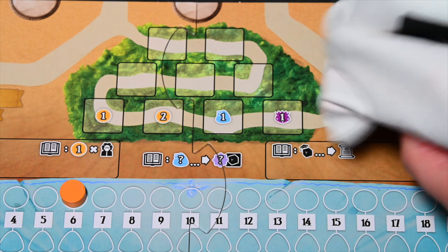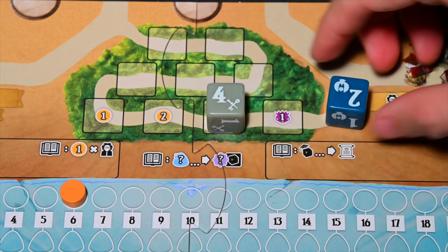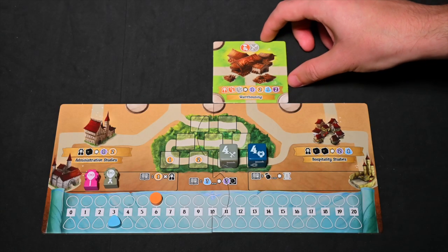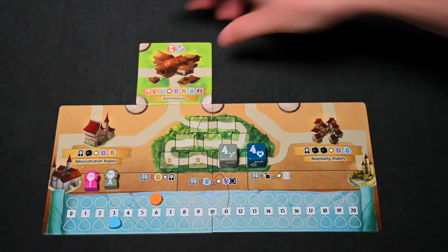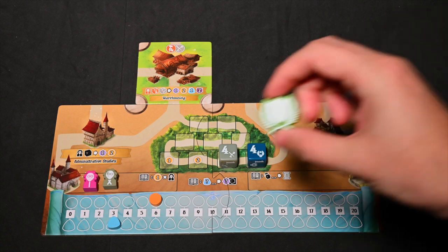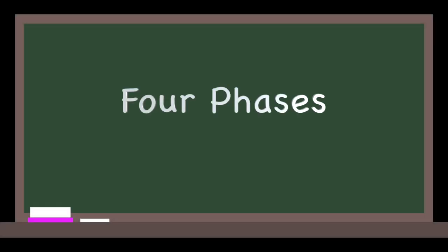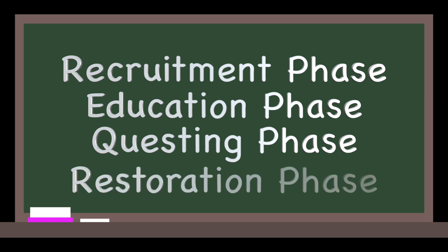Each player will draw two student dice from the bag and place them with the value 4 face up on the two rightmost slots on their garden area of the player board. Finally, each player takes a random green guild classroom from the stack and puts it above their player board in one of the four locations touching the player board — this starts the construction of your academy. Choose a player at random to be the first player and give them the first player token. Guild Academies of Valeria plays over four rounds, each with four phases: the recruitment phase, the education phase, the questing phase, and the restoration phase.